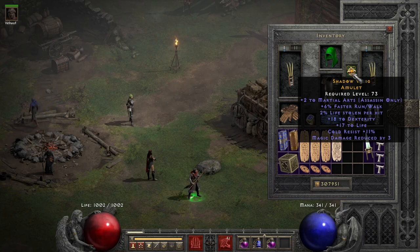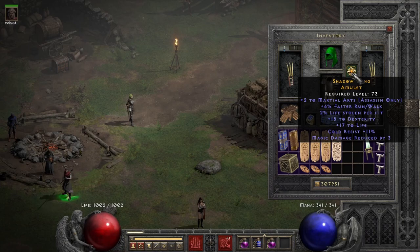For the amulet, something with plus skills again, maybe life leech per hit, mana leech per hit, life, and resistances would be very nice. It can be a crafted one, or you can go with a Mara's Kaleidoscope which has all the stats that we want.